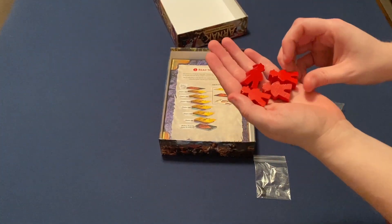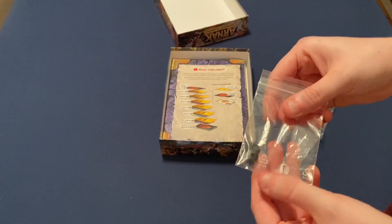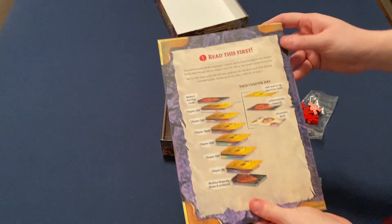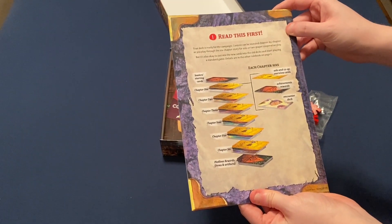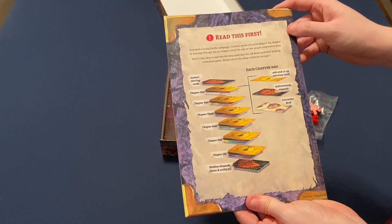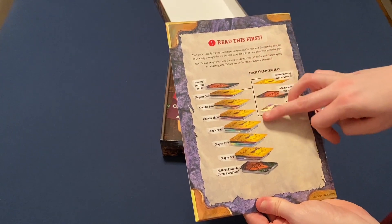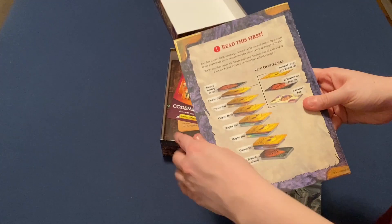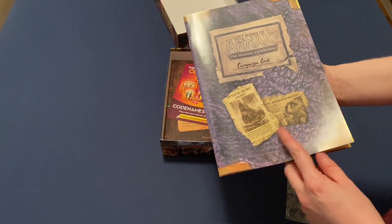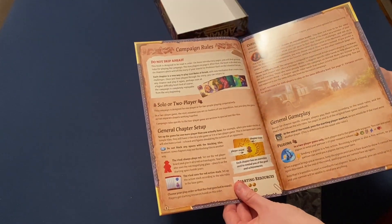So we've got little red explorers — nice thick little meeples. In this little baggie we have the little notches for a wheel. There's a card that says 'read this first.' Your deck for the campaign content can be revealed chapter by chapter as you play through the six-chapter story for solo or two-player cooperative play, but it's okay to just mix the new cards into the old deck and start playing a standard game. Details are in the other rulebook on page two. We have leader starting cards and then we go through chapters, though we might not want to show off some cards if they're going to be spoilers. Here is our campaign book — 'Mythical Island Found, Local Professor Missing.' Do not skip ahead; this book is designed to be read in order.